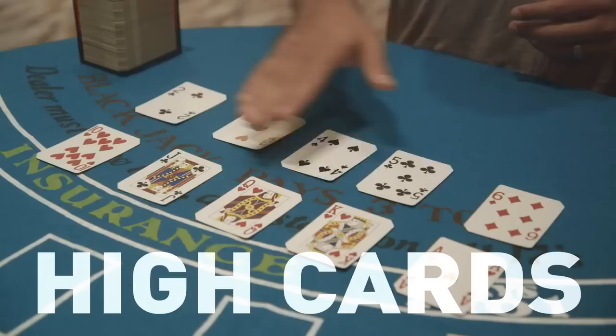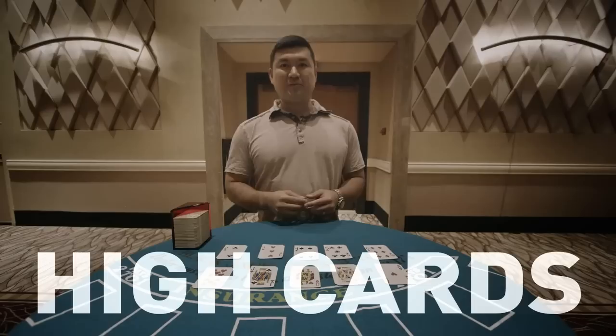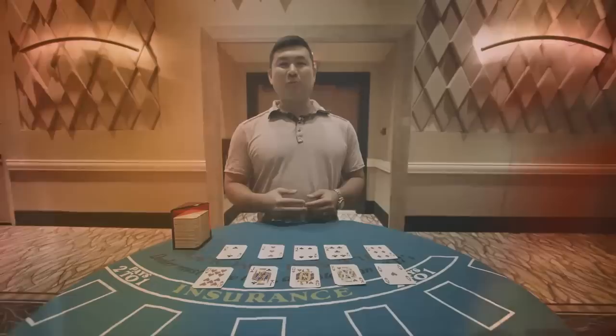So that leaves us with the high cards, 10 through ace, and the low cards, 2 through 6. Now the high cards are really good for the player because these are the cards that give you blackjack, which pays 3 to 2. They also make it more likely that the dealer will bust when hitting on totals of 12 through 16, and they also make better draw cards when doubling down and splitting.